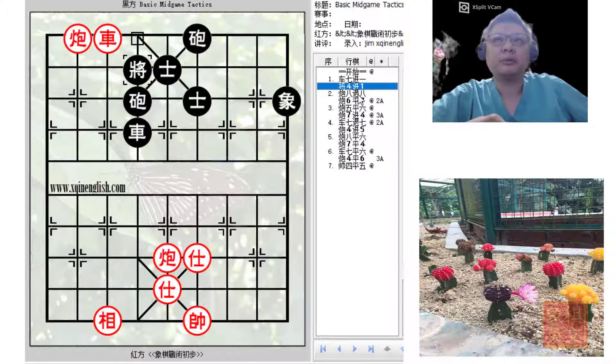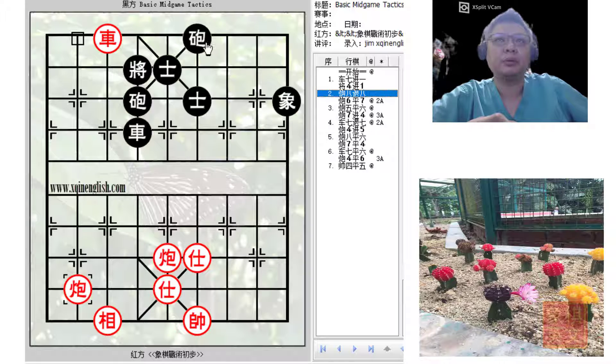After forcing the king to the third rank, black will retreat his cannon, refusing to trade material, because if material is traded it will be an immediate draw.